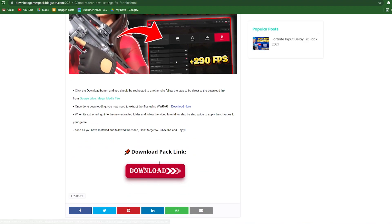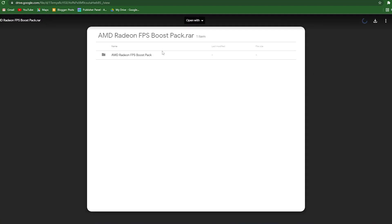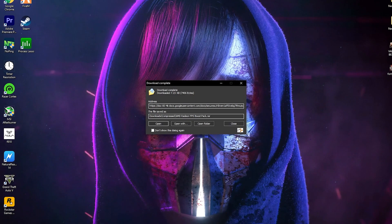That link will take you to my website. Here is the download button — simply click on this download button. Sometimes it will open an ad, so just close out the ad and click the download button again. It will take you to Google Drive, so simply click the download button there and download the AMD Radeon FPS boost pack on your PC. Click Start Download.